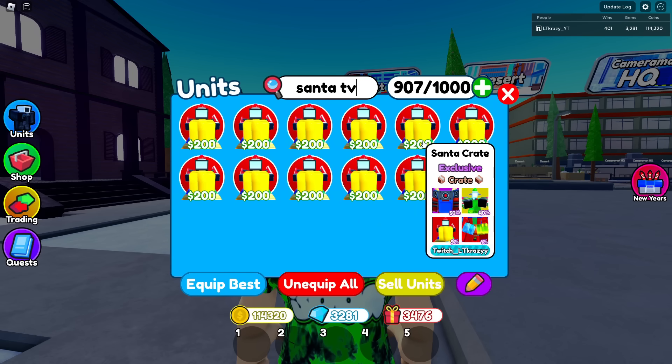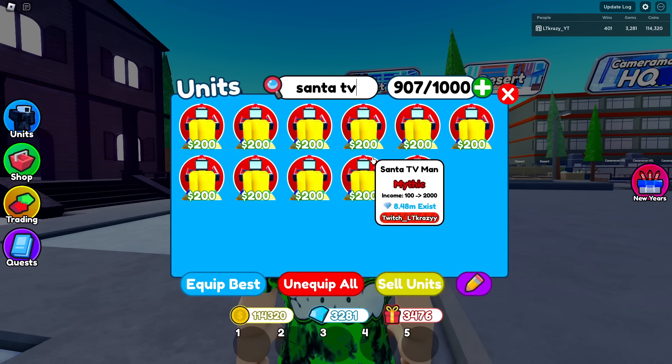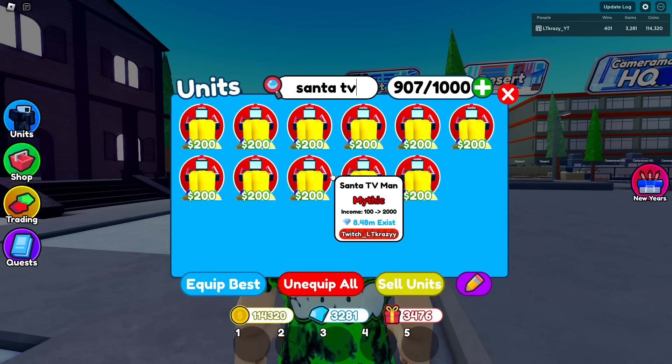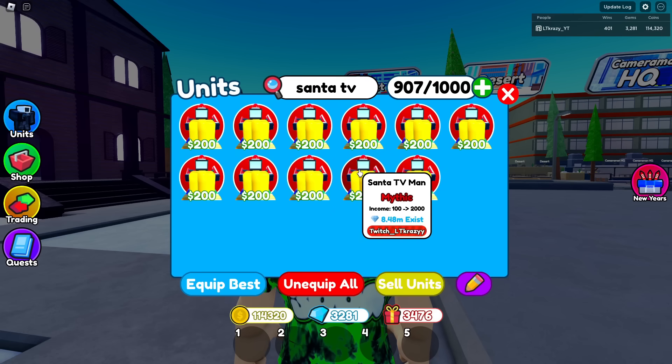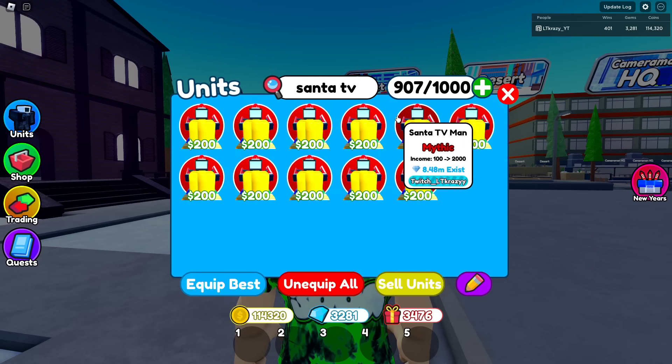Number three is the Santa TV. Some of you might have expected him last, since he's a farmer unit, but he's the best farmer in the game right now. If you get three of these down at max, you're earning an extra 6,000 dollars per wave — that's incredible. There are 8 million that exist so you may already have some. I highly recommend always having this guy on your team; there's no reason not to.